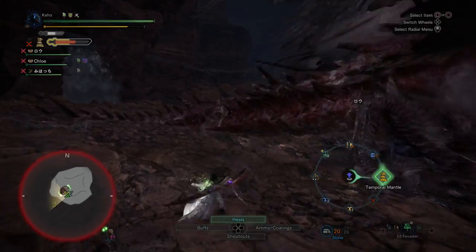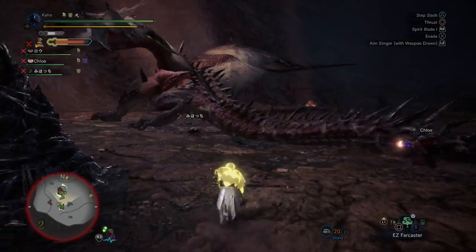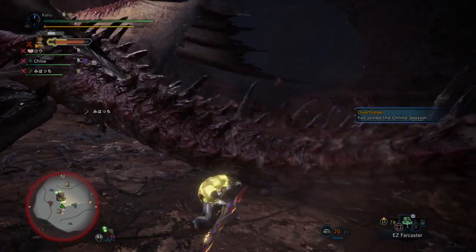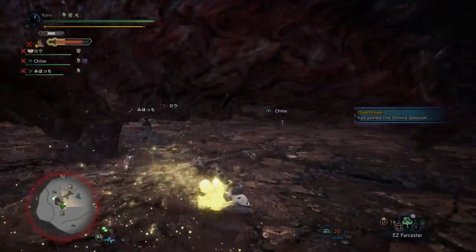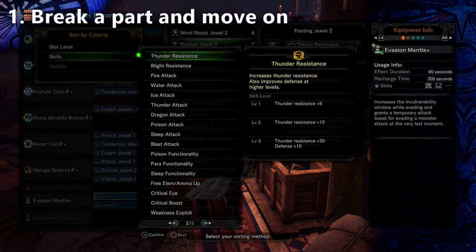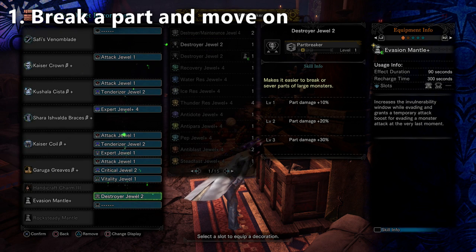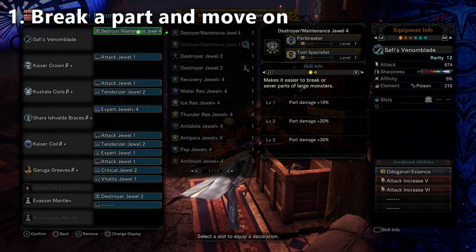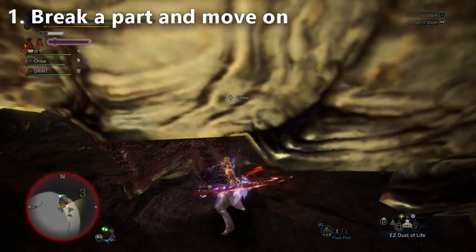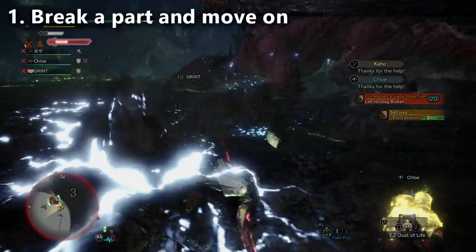So I corrected that mistake about weakness exploit from the previous video. Let's talk about some other new tips for fighting Safajiva. Tip number one: it's important that after you break one of Safajiva's parts, you move on to the next part. Most of you have figured out you need to be bringing Part Breaker on your builds. You need to focus on one body part, get that part to break, and then don't continue to attack that body part — move to the next one.